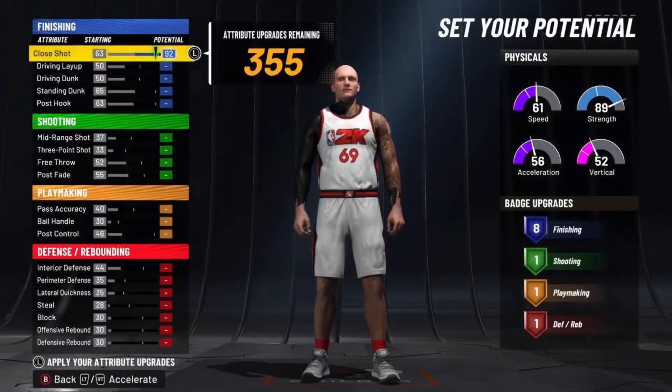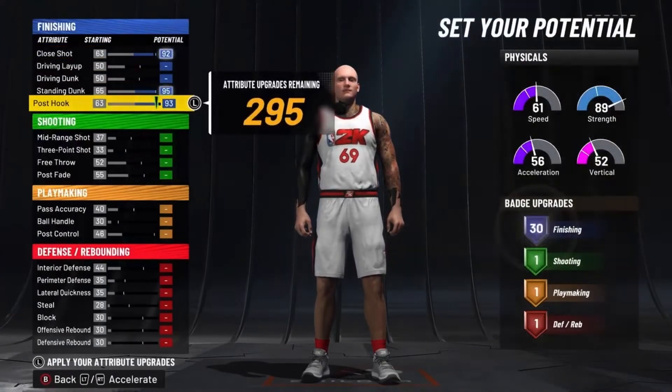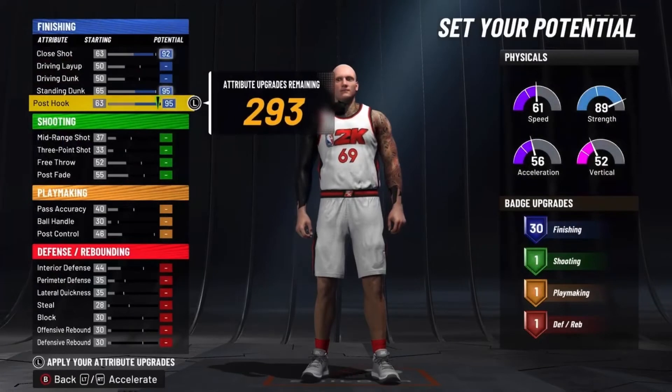Now the finishing — put your close shot to a 92, and max out your standing dunk and post hook to get 30 finishing badges.